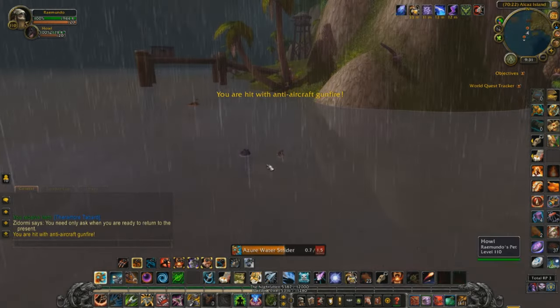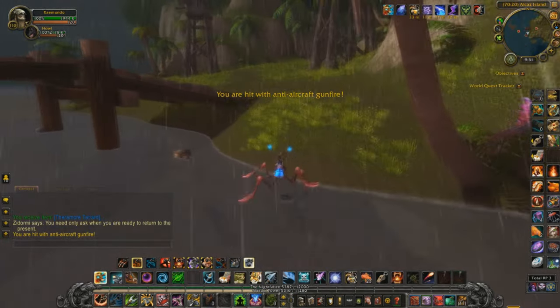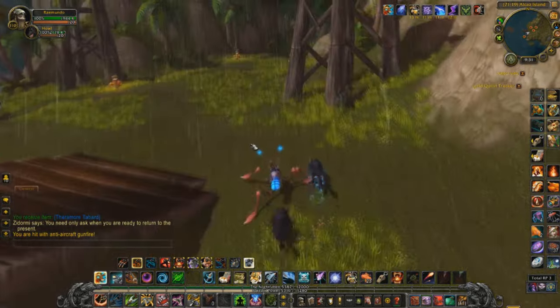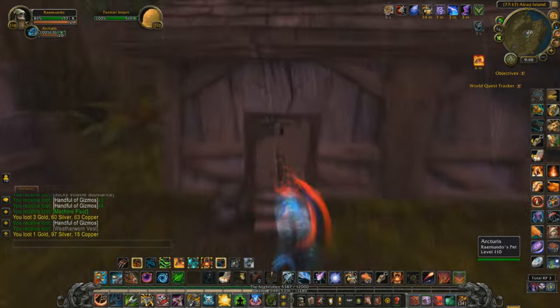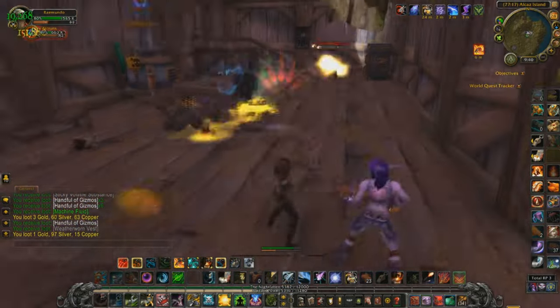Once you've travelled through time, fly back on over to Alcaz Island and get dismounted again. Now you should be able to see all the mobs on the island. Start busting out some robot skulls and head up the pathway. Watch out along here for mines and turrets. When the road forks, take a right and head to the little compound made up of three shacks.